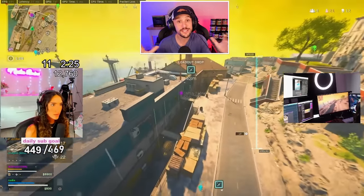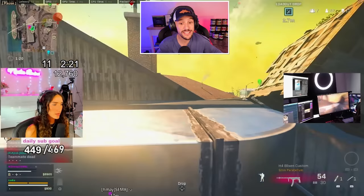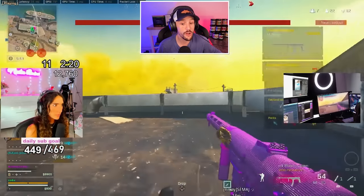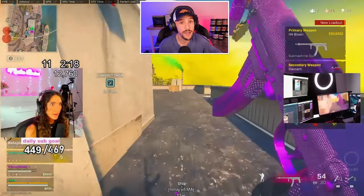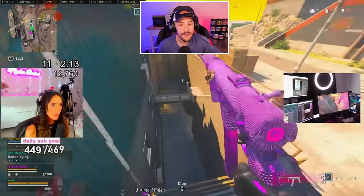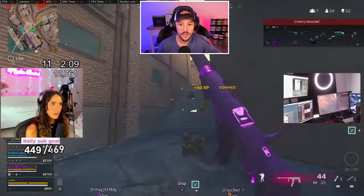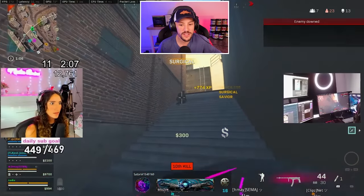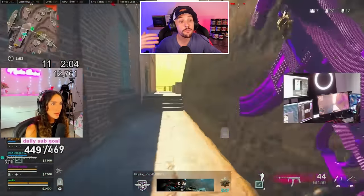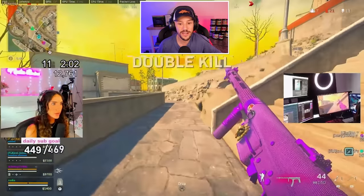Now we talk about high risk, high reward. She runs tempered, so right here her class is going to be a blitzing class. She runs tempered because she can get back in the fight quickly. She's going to push in, slide around the corner, waiting for this person to sell, and ends up just getting the kill. She goes ahead and pushes over towards living quarters because she knows a lot of people are over there — she just died there — and of course we see fighting on the minimap.